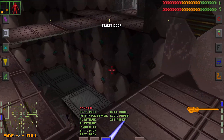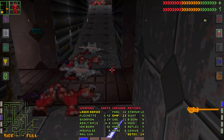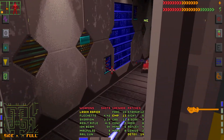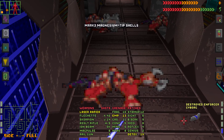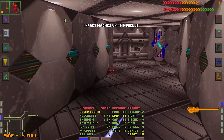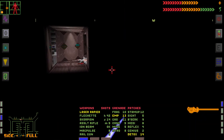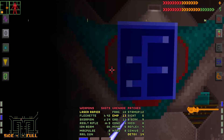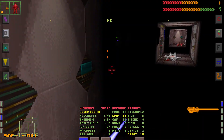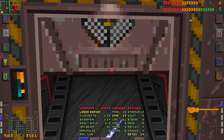Now we can make our way to the last antenna relay. Drop down and move forward — kill the enemies. By the symbol on the map, I guess this is the last antenna relay location. Let's look at the map again — yes, this is where we need to go. So let's get up there.